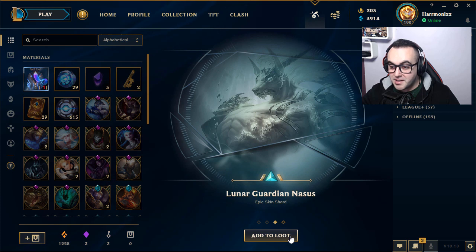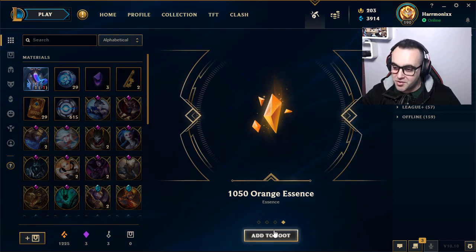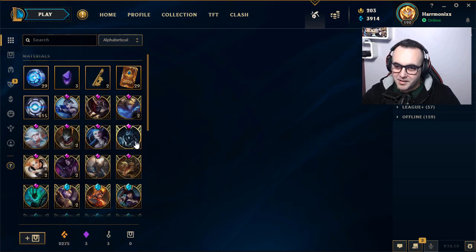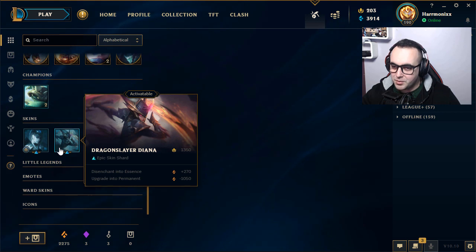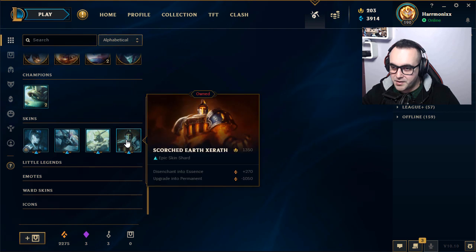Dragon Slayer Diana — epic skin. Championship Ashe — I have this skin. Epic skin shard. Legendary skin: Lunar Guardian Nasus. Usually we have one legendary skin. I hope I don't have this skin because I need the Orange Essence. Oh okay, 1,000 Orange Essence — it's better! Now we have more loot to open. This Diana skin looks amazing.